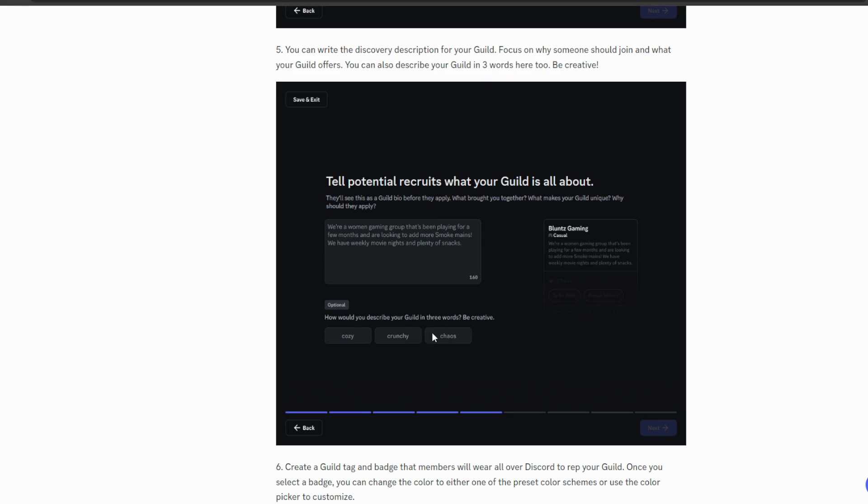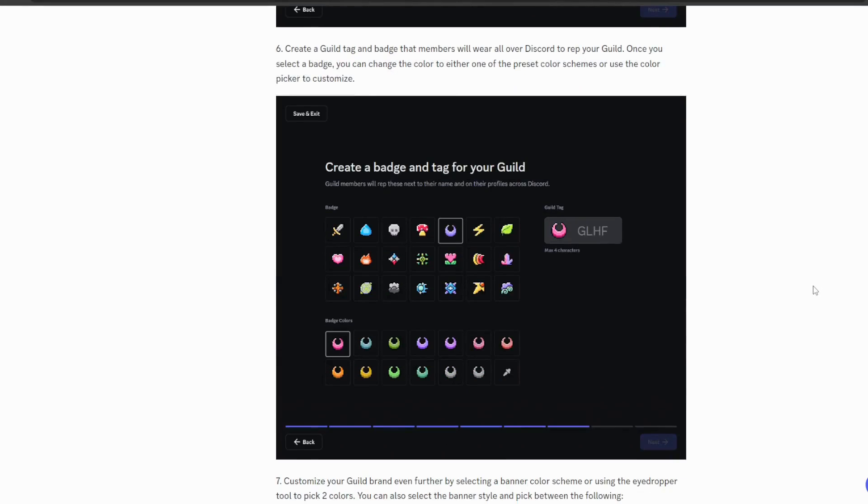You can also describe your guild in three words, though that part is optional. There'll probably be clickable boxes where you type in whichever words you like to describe your entire guild.